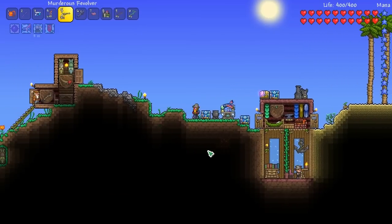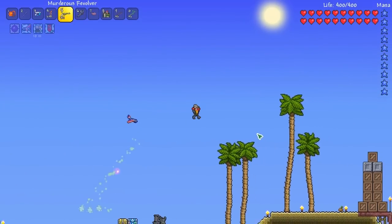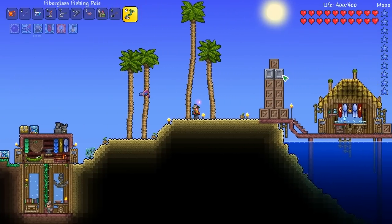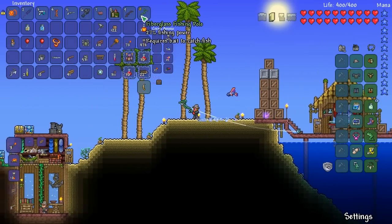The merchant stopped by and I purchased a revolver and I reforged it — I don't know why, I just felt like buying it. And not only that, but we finally got the fiberglass fishing pole. Only like 12 jungle chests later. Thank God, because now we get a 20% fishing power increase.